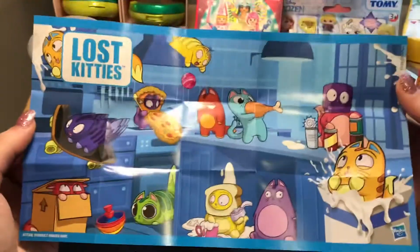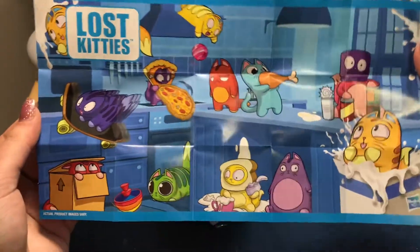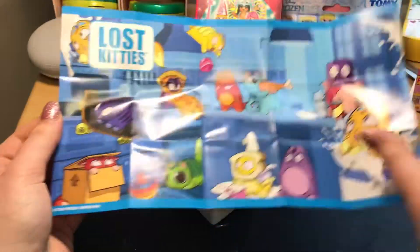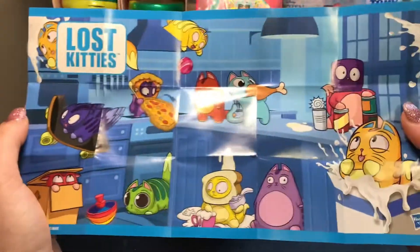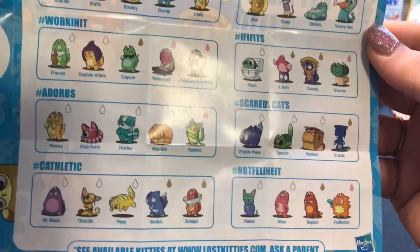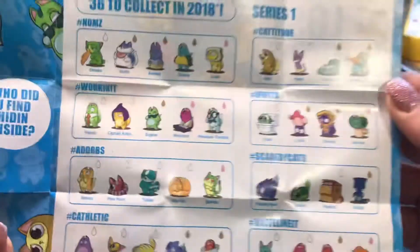So I'm excited to open another today and see if we get someone different or if we're just going to get a repeat. And what I love about these is that they come with a little poster so you can put this on your wall, in your notebook, the scrap book — cut out the little individual ones. It's really cute. I love this, it's adorable. On the back of that we have our checklist. I'm definitely looking forward to see who we have in my box today.